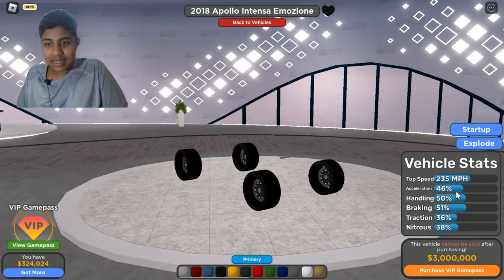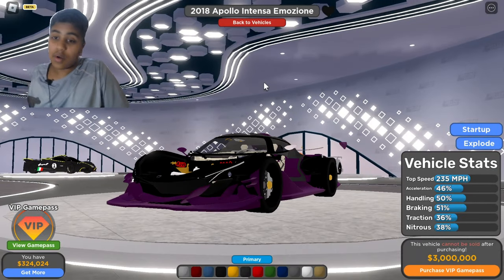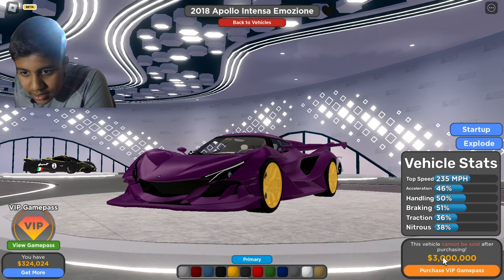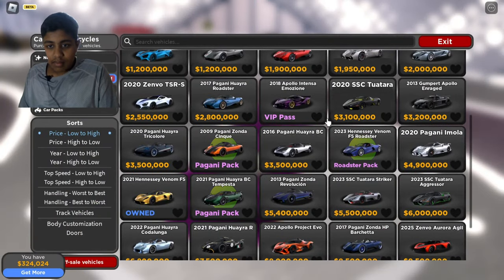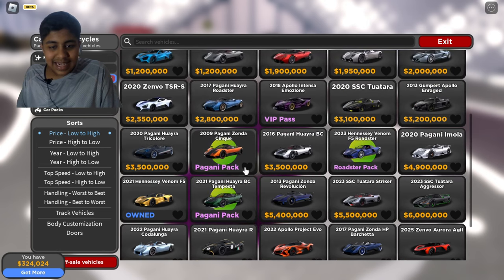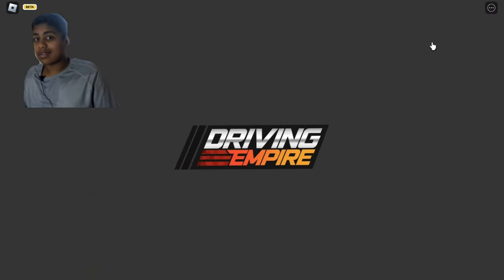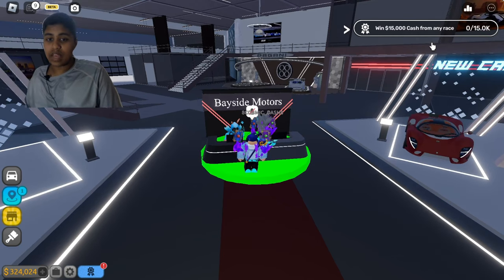The Apollo Intensa Emozione costs three million — the acceleration is very good. We also have a car that's way more expensive: my Hennessy Venom F5. Sorry if I pronounced it wrong. I have the Hennessy F5 Venom and I'm soon gonna purchase VIP and make an update video on it.